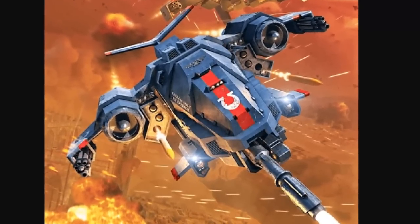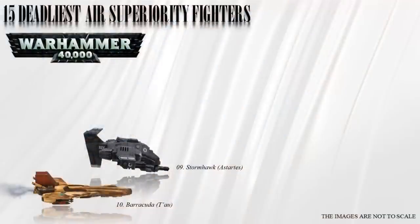Stormhawk pilots use the Vehemence attack pattern and deploy golden inferno halo launchers to show that the skies belong to the Emperor.